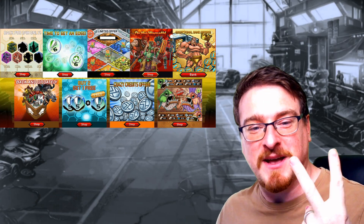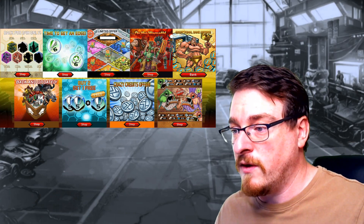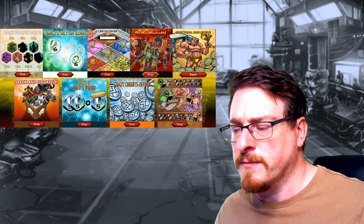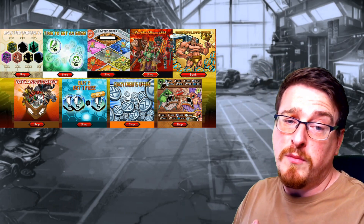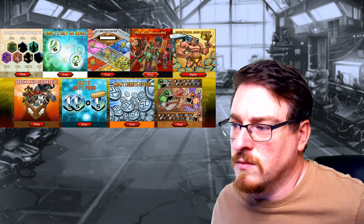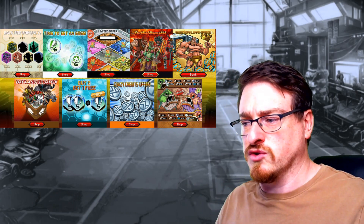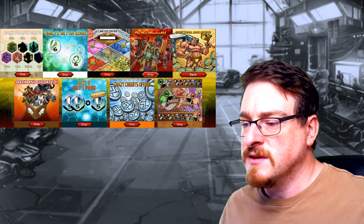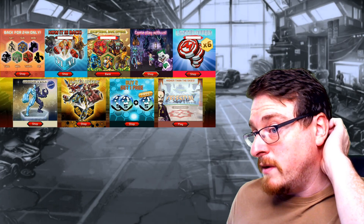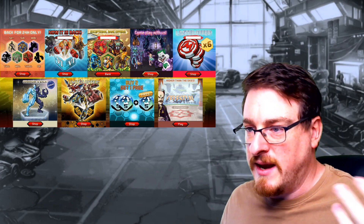Buy two get one free level five shield orbs, I might pick up one of those. Crazy credit offers, gold to get a couple of million credits. Got a new mutant guys — I'm glad to see them add a new mutant. We'll go through it in a second because there's also another new mutant scheduled to be released soon as well. Back for 24 hours, mutant every day — let's go through them one by one.